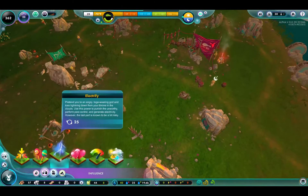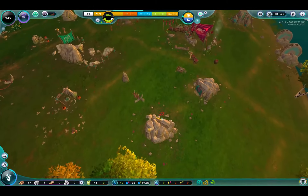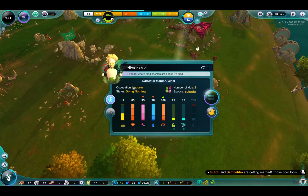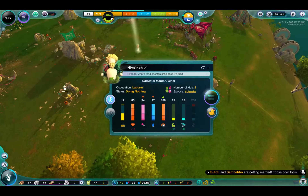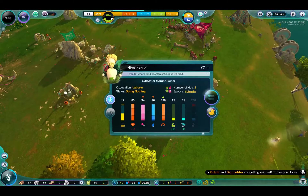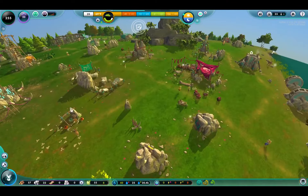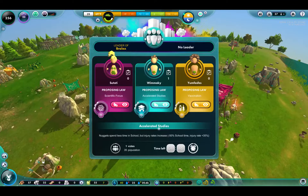Let's see if we can give her a little kickstart here and see if this helps out. It doesn't look like it did. Citizen of Mother Planet, laborer, doing nothing, has kids, has a wife, no education. They are at 100. I'm not sure what this battery icon is. They have an election — different candidates for leadership.